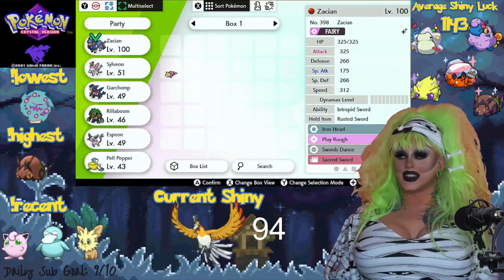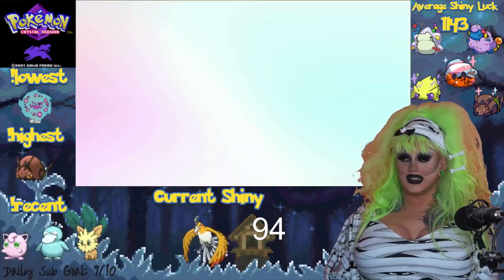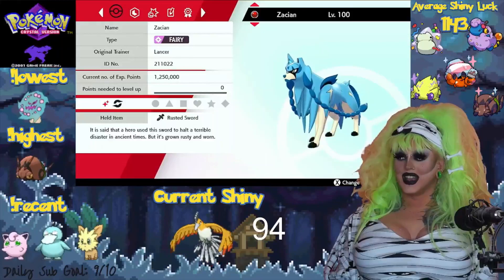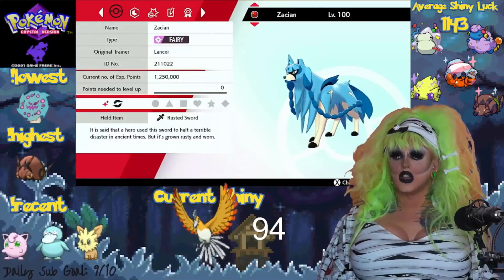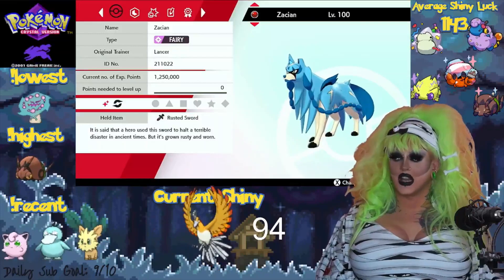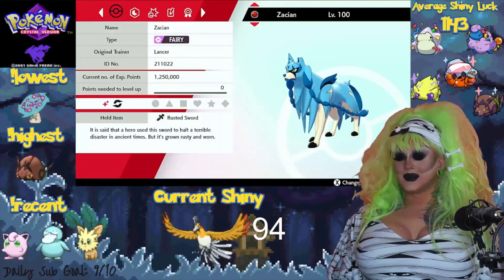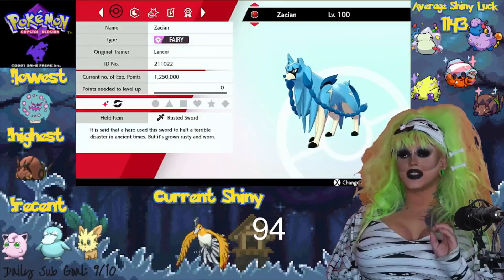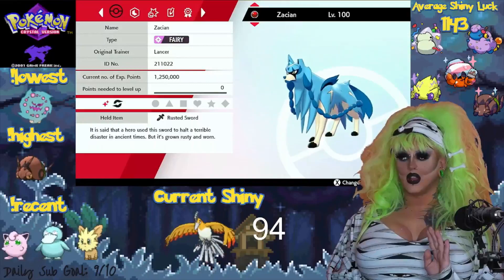Here's the problem though — I don't think it's going to listen to me because I haven't beaten the Elite Four yet. Let's see what its original trainer is: Lancer. It comes with the Rusted Sword. It is said that a hero used this sword to halt a terrible disaster in ancient times, but it's grown rusty and worn. This shiny — 10 out of 10.